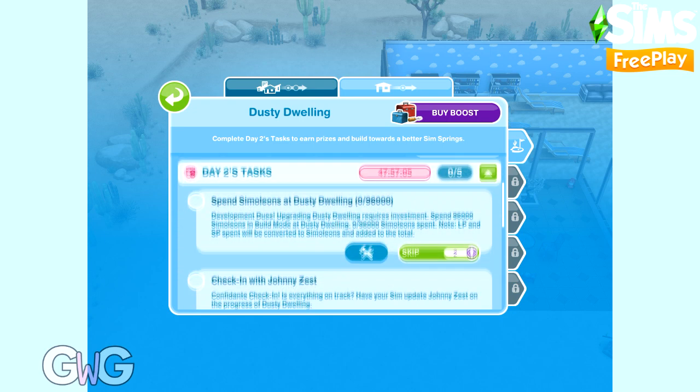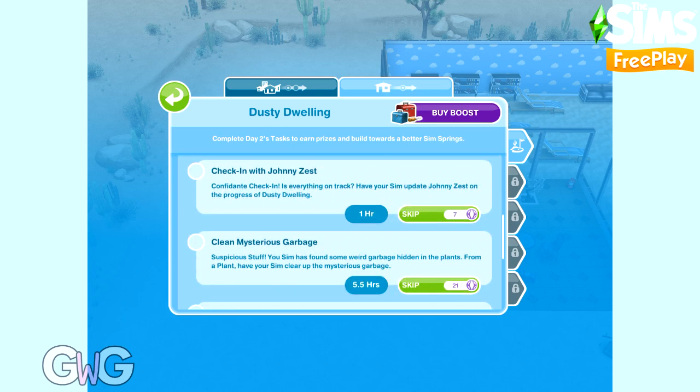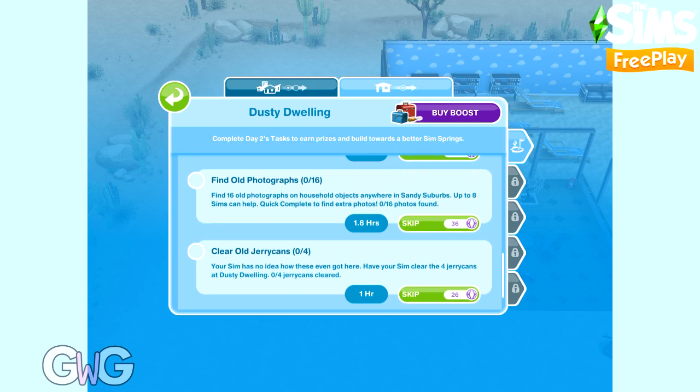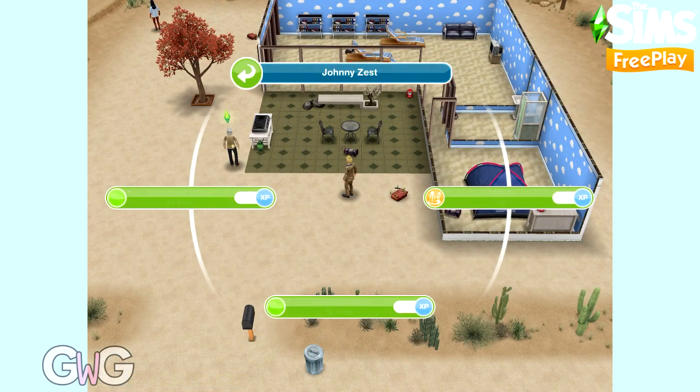Day 2's tasks are: spend $96,000 at Dusty Dwelling, check in with Johnny Zest, clean mysterious garbage using a plant, find 16 old photographs using 8 sims, and clear 4 old cherry cans.